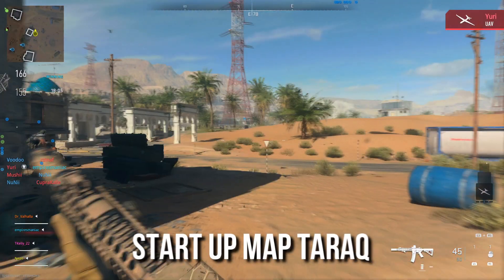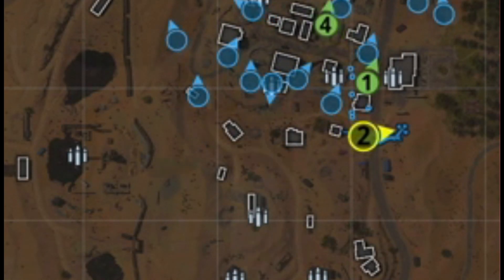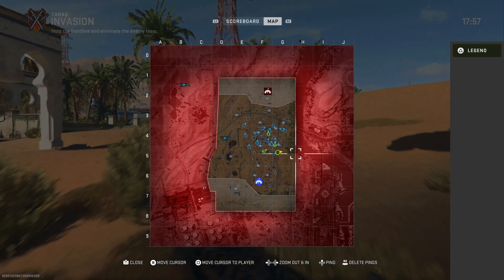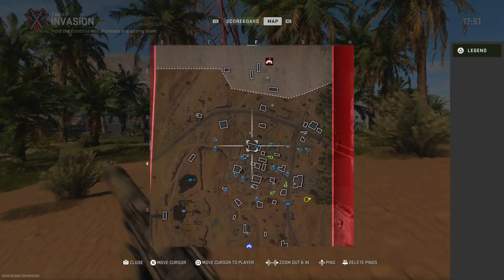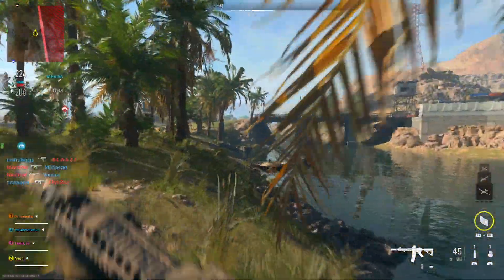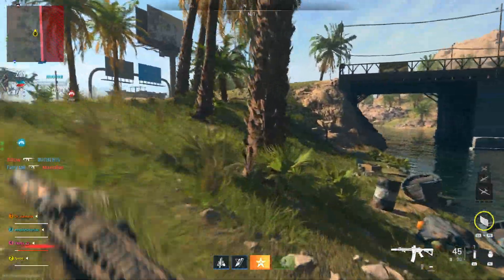Start up a game of Invasion and try and get the map written below. Once you have done this and you're in the game, open up your map and head towards the right side of the map as far as you can. Once you have done this, we're going to be heading to the top of the map, then to the left, to the enemy's spawn. This is the safest and best way to get over to their spawn point.